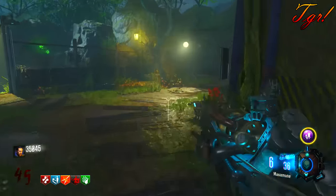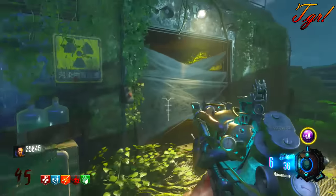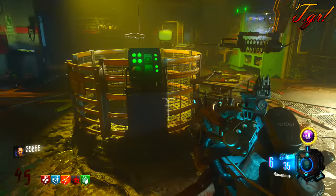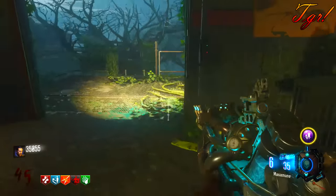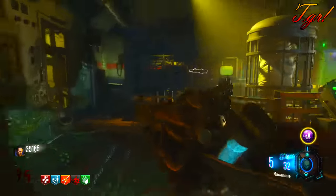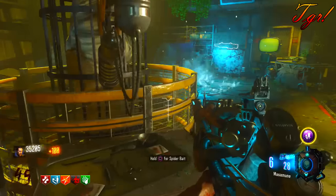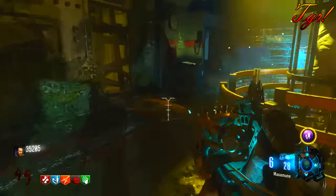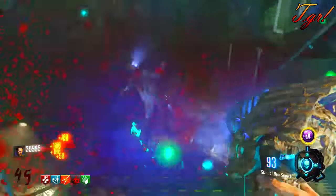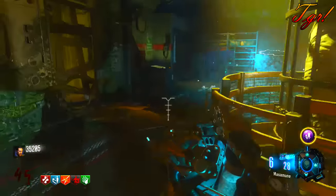Once the round finishes, make your way back over to Lab A and raise the cage back up by pressing Square, X, or F. There'll be a massive spider cocoon webbed up in the center of the cage — this is exactly what the leaked coding hinted at. The syringe will then inject itself into the spider, and a red serum will come out, similar to the KT-4 process. Press Square to pick up the Spiderbait, the second Wonder Weapon.